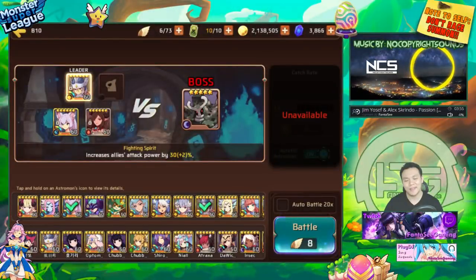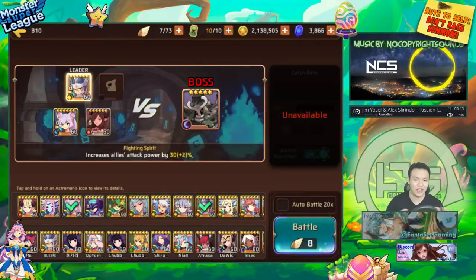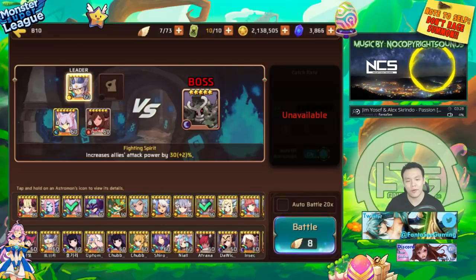Welcome back to a guide video on team building for Golem B10. I used to have a very different outlook on Golem B10, but now with all the changes to the Golem's resistance and how he's actually very sappable now, I've discovered that using sap is really effective on Golems. It makes your runs a lot faster.